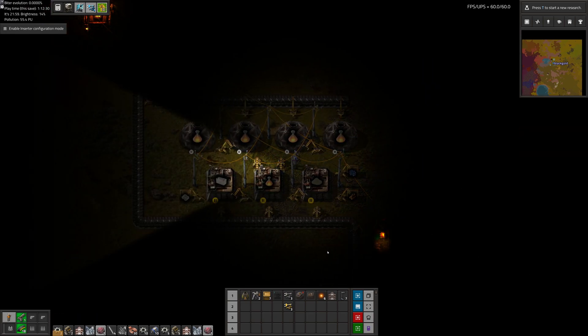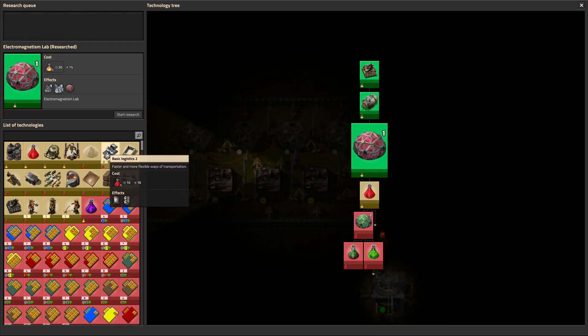Greetings, Marsh here, and welcome to episode 5 of my modded Factorio playthrough. We've just got some burner science to finish up, and then we can get started on red science.